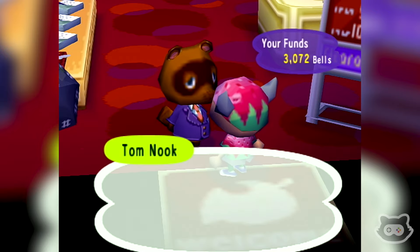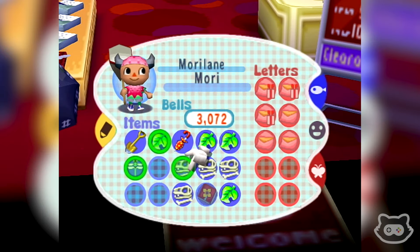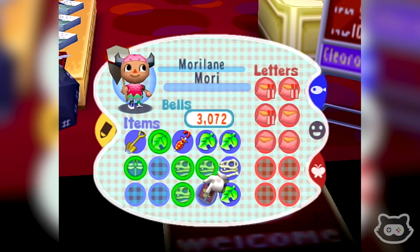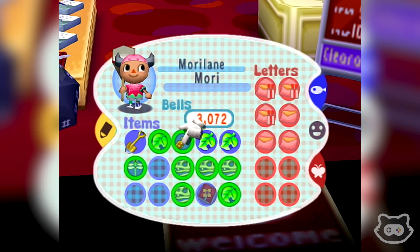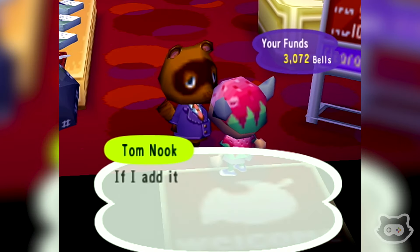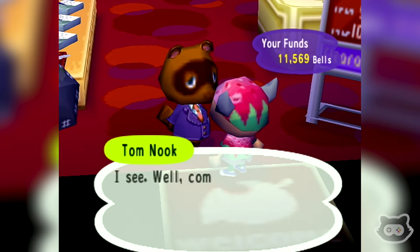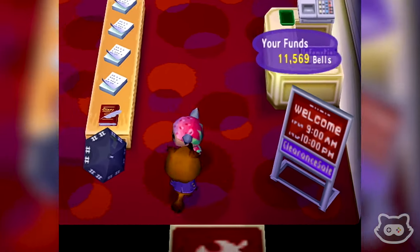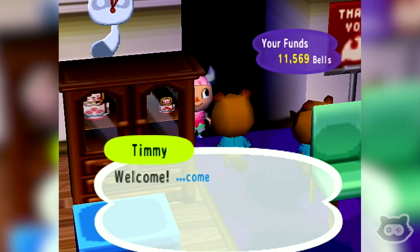Let's see what we've got including the fossils and the Darner - we don't need the green drum. Fossil, fossil, fossil, writing desk. These are what we're going to... oh yeah, we don't need the parasol either.